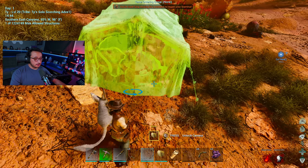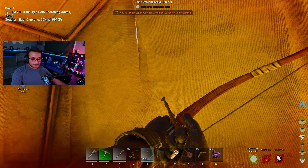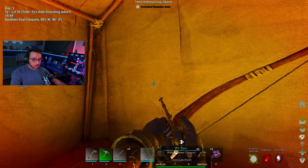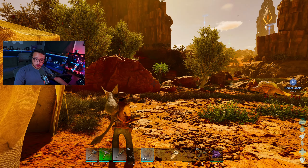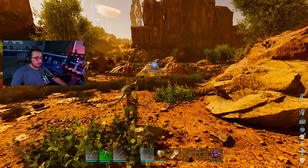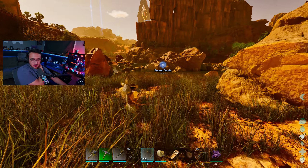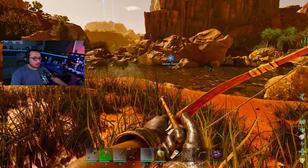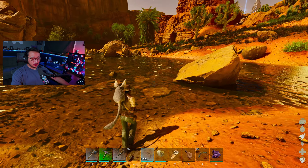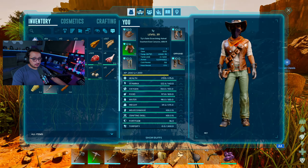I'm getting a little heavy so I need to be careful. I did make something special — six boomerangs, which are pretty good for adding torpor. That would have probably helped tame this Jerboa a bunch more efficiently. There you go — you're coming with me.